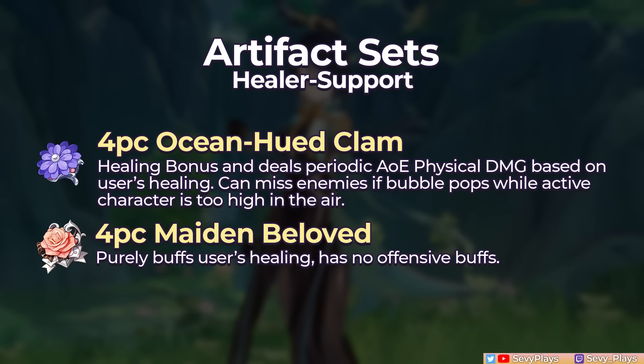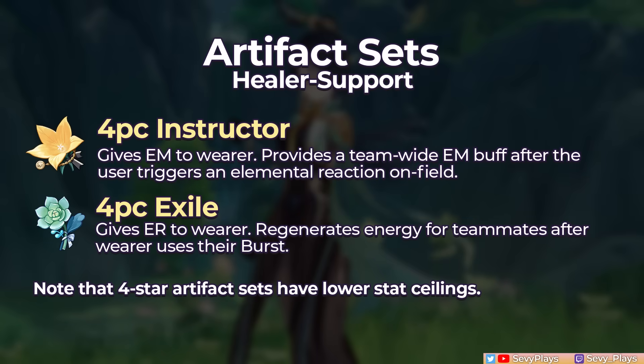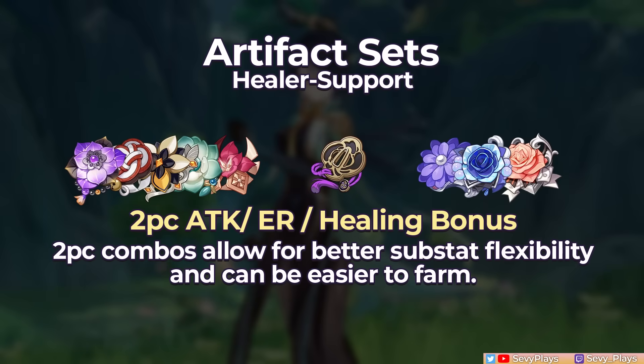The other healing sets are Ocean-Hued Clam, which periodically deals AoE physical damage based on healing generated, though its hits can miss enemies if its bubble pops while you're too high in the air, and Maiden Beloved, which is purely for healing and doesn't have extra buffing or offensive utilities. If your team needs an EM buff or energy restoration, Instructor and Exile sets respectively are options, though as 4-star sets they have lower stat ceilings. Otherwise, you can first stick to two-piece combos of attack percent, ER, or healing bonus sets until you get a better full set.